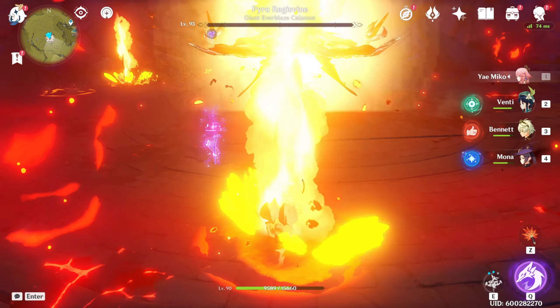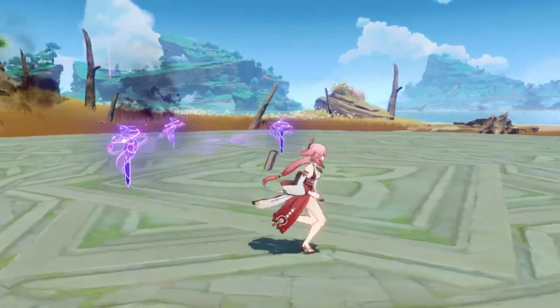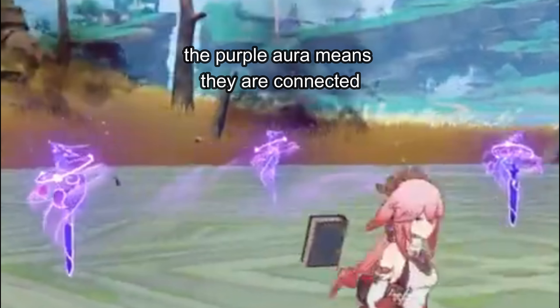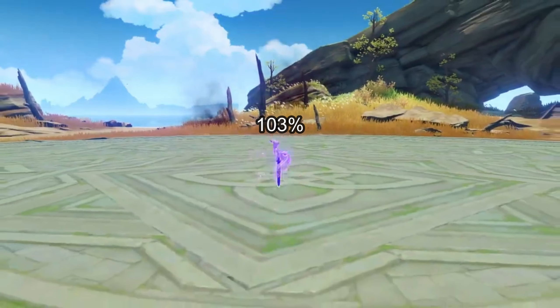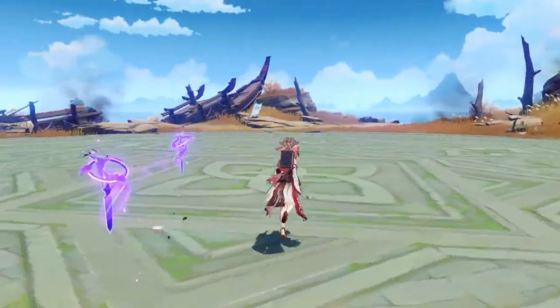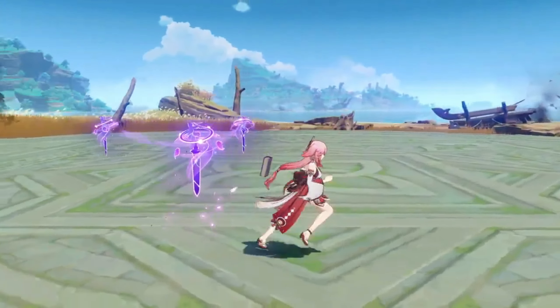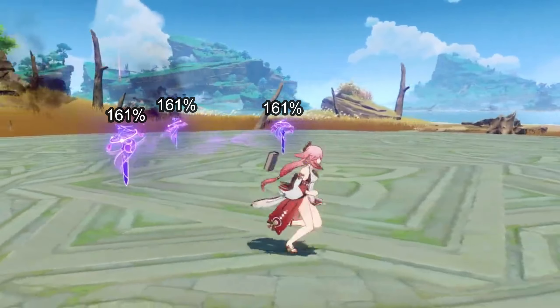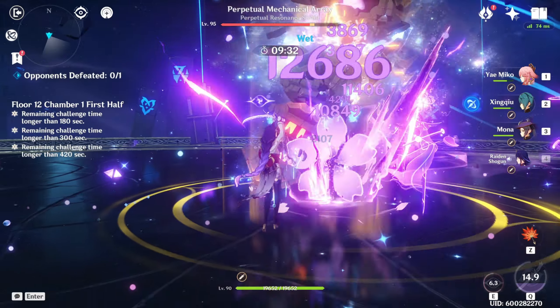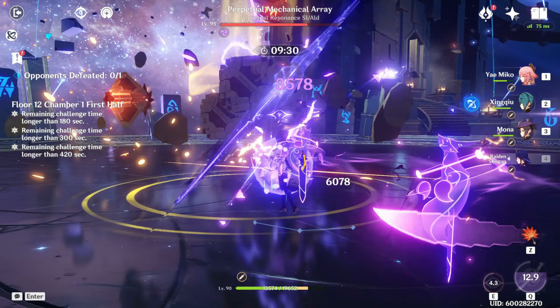The more totems on the field, the higher damage each totem will do — but they must be near each other. The first totem does 103% damage; when a second is placed, both do 128% damage; with all three together, they each do 161% damage. They directly level up each other every time you place them next to each other, which will be important in the constellation section.